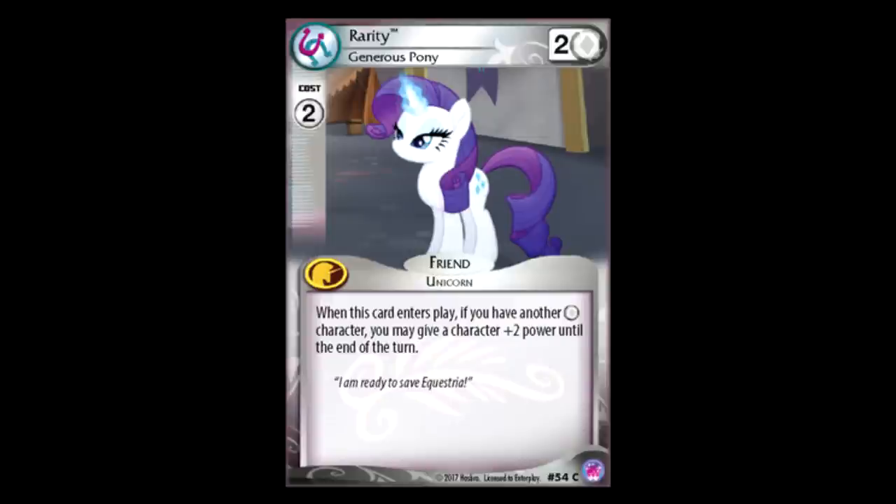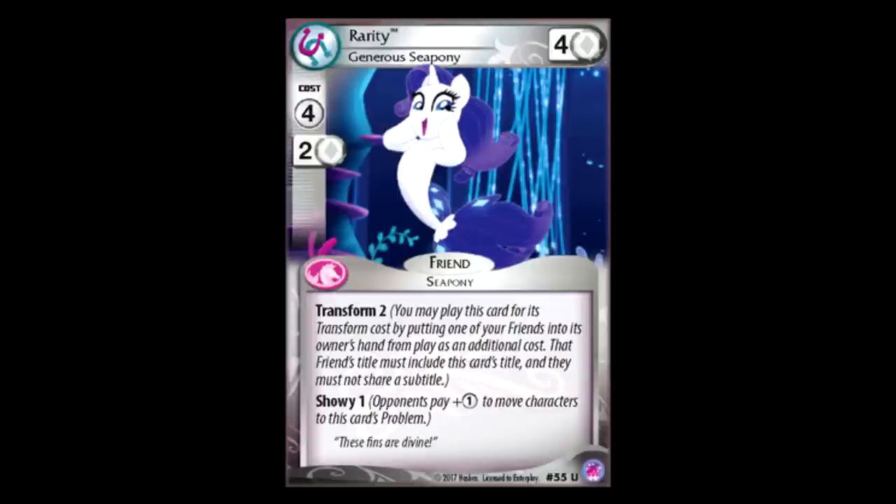Rarity: two for two, no color requirement. If you play this while you have a white friend in play, you get plus two power to the end of the turn, or you give a character plus two power to the end of the turn. I'm always a fan of white power — white power is pretty awesome. Sea Pony Rarity: four for four, Trance two, Showy one. Showy is always a really nice ability to have because it stops your opponent from being able to swarm one of your problems. And when you put your other Rarity in your hand, you can play it again and give another card more white powers. Can I get a quick round of applause for white power, everybody? So, if you actually clapped for white power — you're racist.